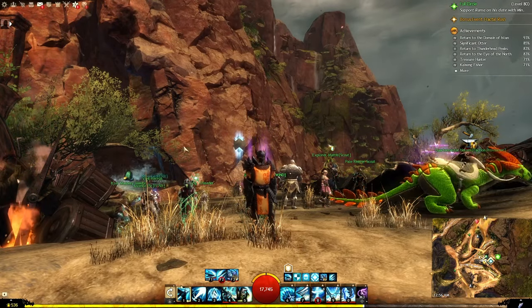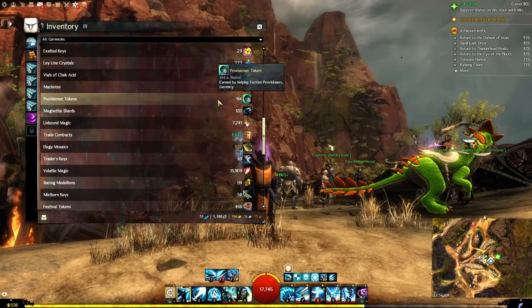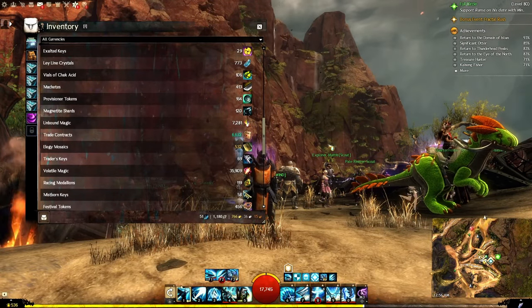So first, they are a currency. You can go to your wallet, you can scroll down, and you have Provisioner Tokens here. They are obtained in two different ways.